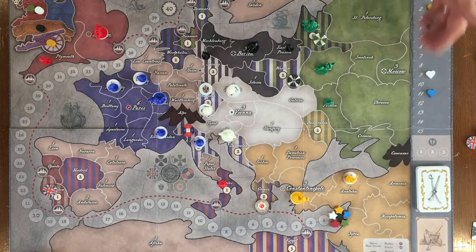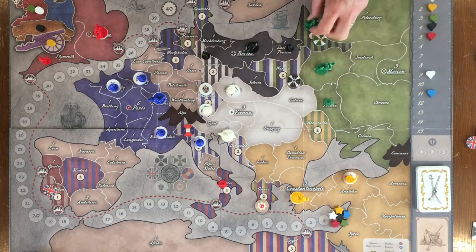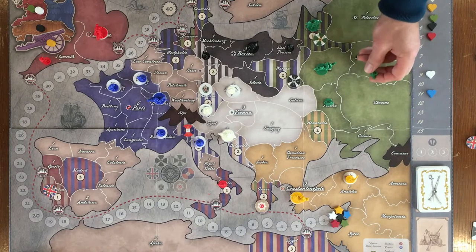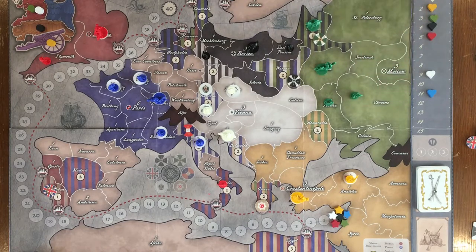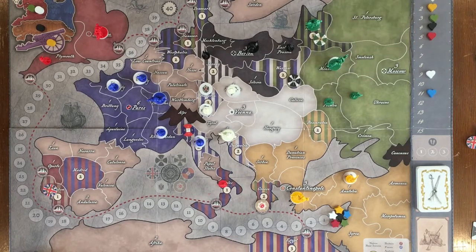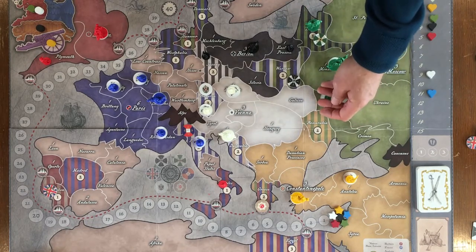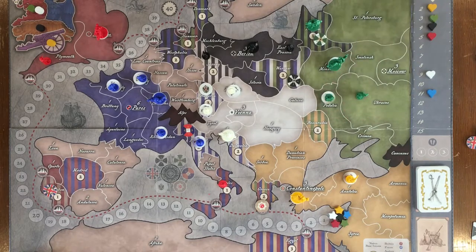Russia starts the game in a strong position as it's at the edge of the board and has a completely secure flank. It can choose to go south and fight the Ottomans or it can choose to go west. Russia has four armies available. It starts in the 1805 campaign with three on the board but can soon bring in their fourth army to give them the maximum amount of force. It's important to make sure all the armies are maxed out with unit tokens if you're going to start invading anywhere else, so you want to get those up to strength as soon as you can.